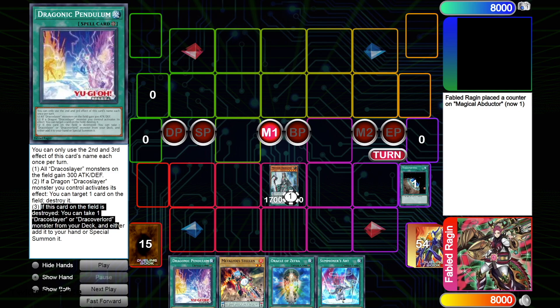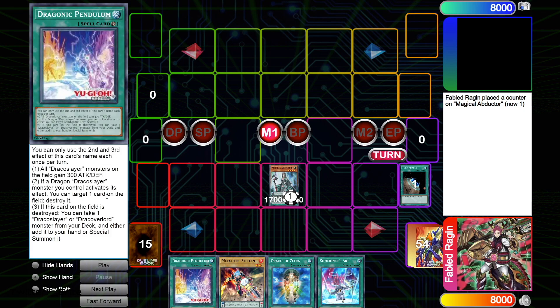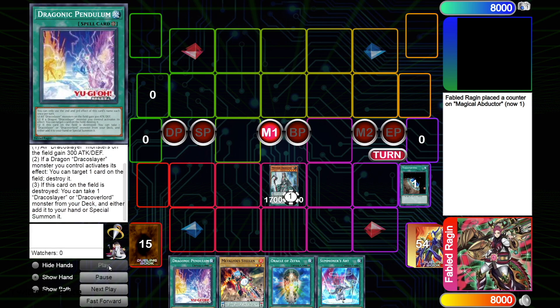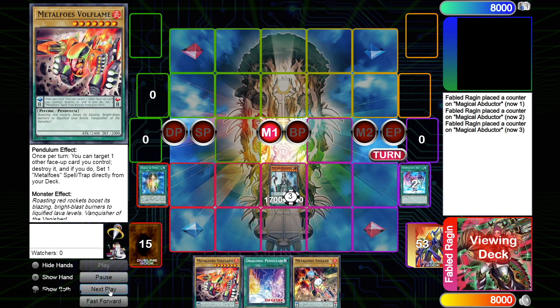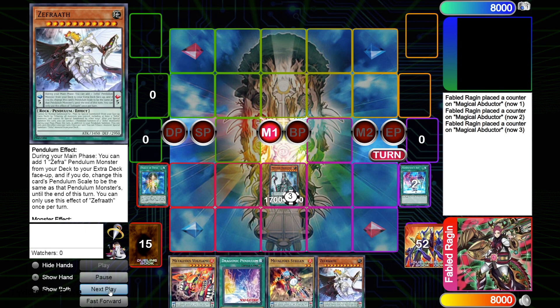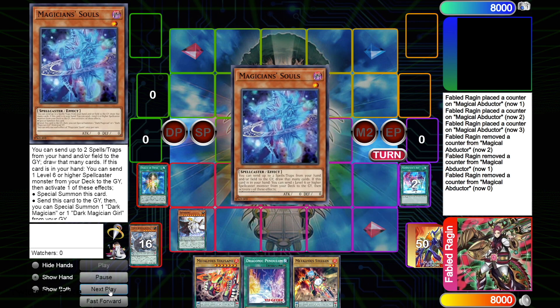That's insane because the Metal Foes do what they do best — they just keep popping cards on the field to set spells and traps and tutor out advantage from popping your own cards. So if the card you're popping replaces itself, it's even better. I use some Resort here, add Volflame, then Oracle to add Zephyrath, activate Zephyrath, use it to send Zephyr Nui to the extra deck.